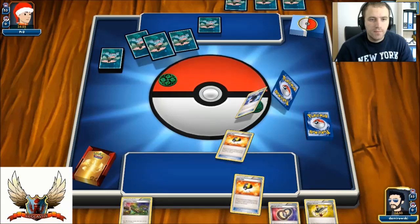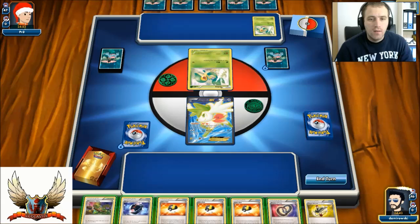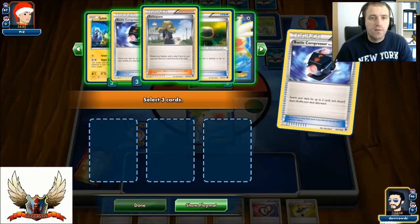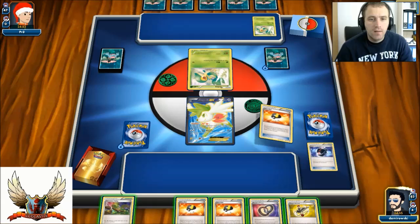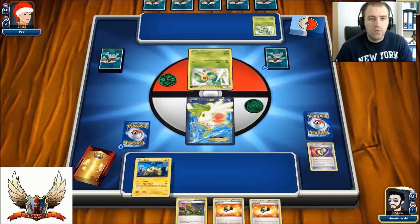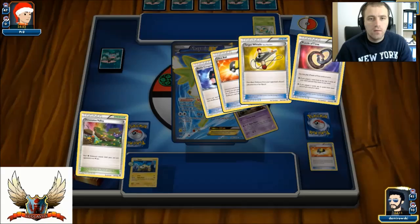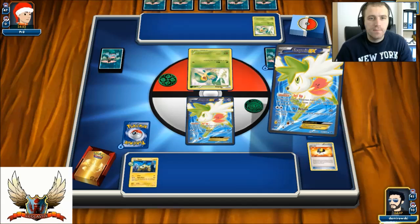I won the coin flip and I can go first with my Night March setup. Going first is actually not that bad because I can try to force my opponent to play 4 cards with Judge if that can happen. I got a pretty bad hand, so let's just go with 1 Battle Compressor to get rid of some Lampents. After that I can play 1 Ultra Ball — maybe grab 1 Joltik — and then another Ultra Ball for 1 more Shaymin, so I can set up for 6 cards instead of 3. I'll lay down my Shaymin on the bench — a fresh setup for 6.